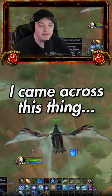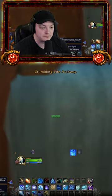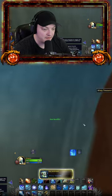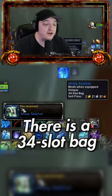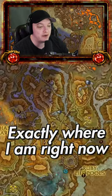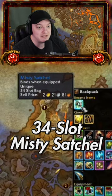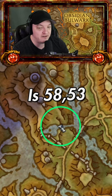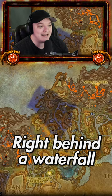Boys, I came across this thing — watch this. There is a 34-slot bag in Waking Shores exactly where I am right now. It's a BOE 34-slot Misty Satchel. Right here at coordinates 58, 53 in the Waking Shores, right behind a waterfall.